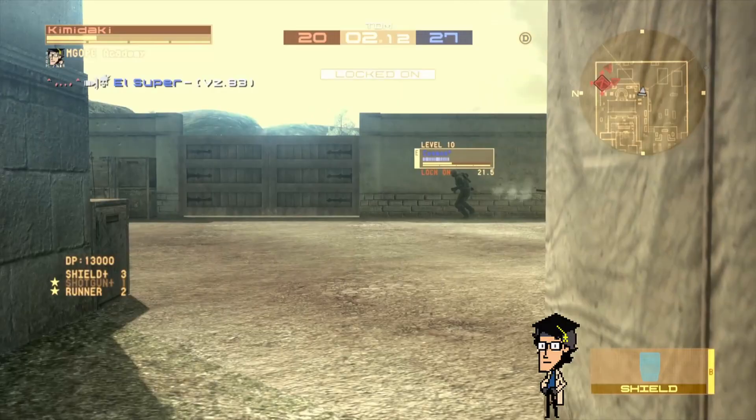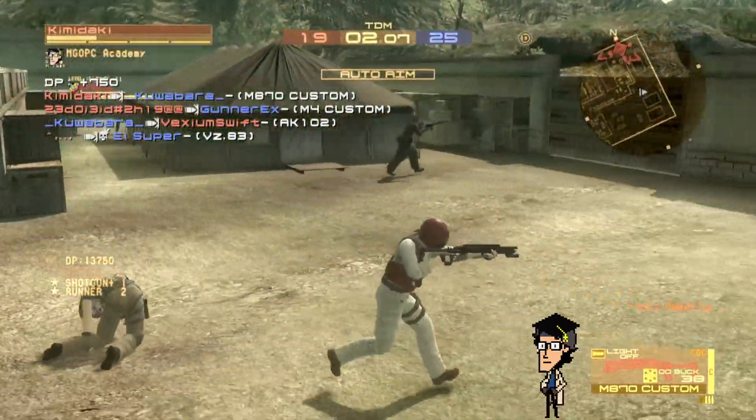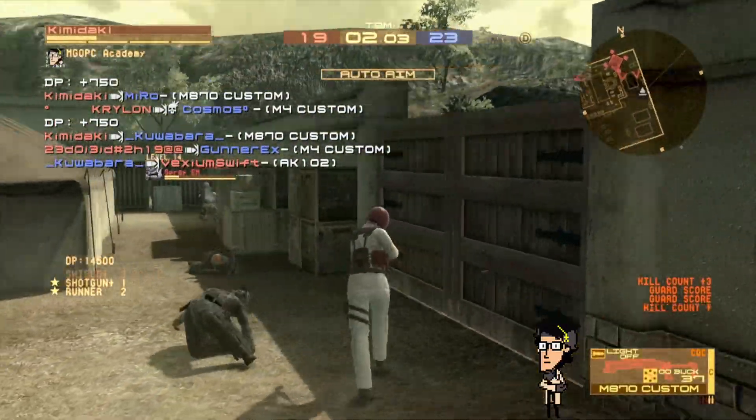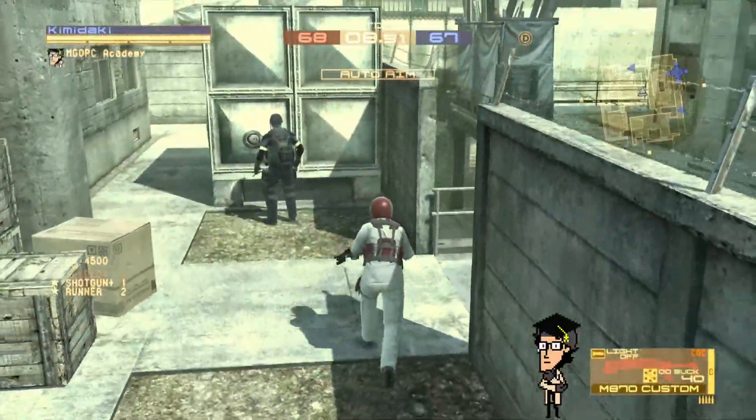Finally, if you're willing to sacrifice knockback power, auto-aim lends itself well to quick switching, as it displays your distance from foes. By releasing L1 between shots, you can run at near top speed to remain an evasive target during the time your shield is down.